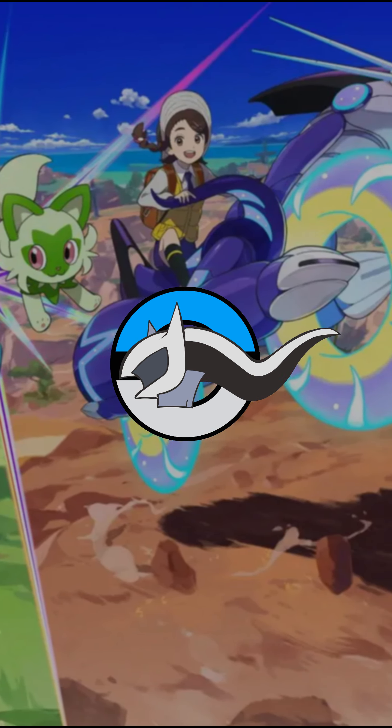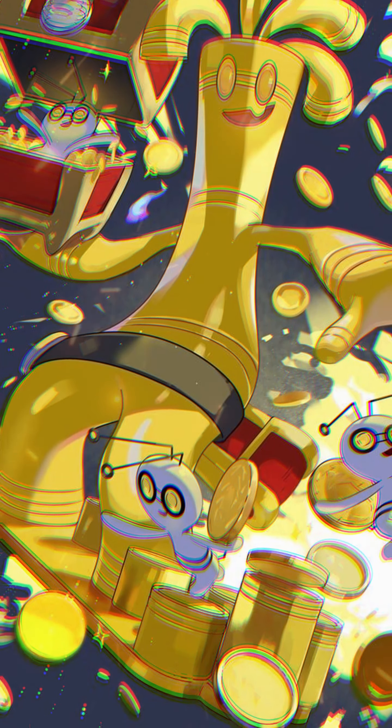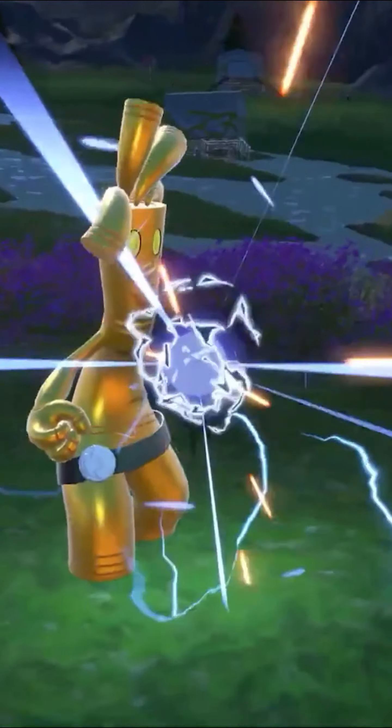Welcome back to Perfect Pokemon. Today we're looking at Gholdengo, a unique and powerful threat in Pokemon Scarlet and Violet. This Steel/Ghost-type Pokemon has an impressive base stat total of 550, excelling in special attack and defense.